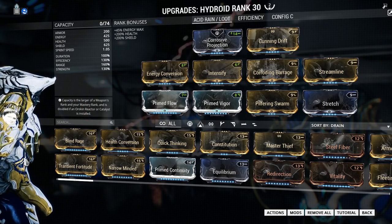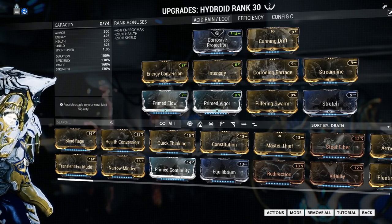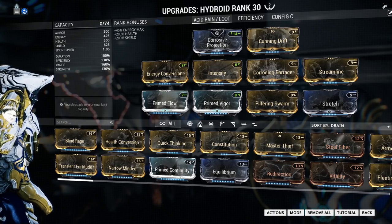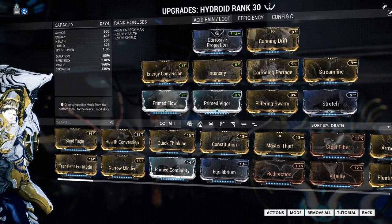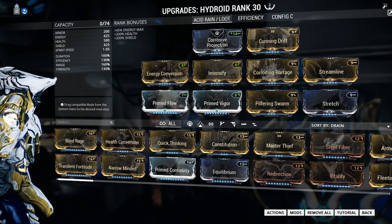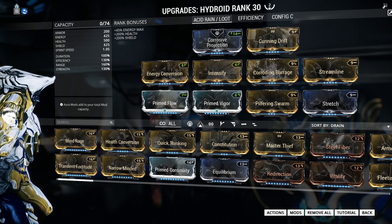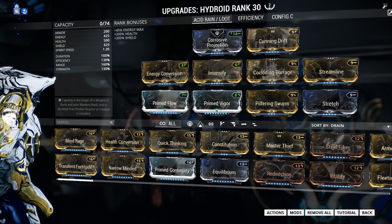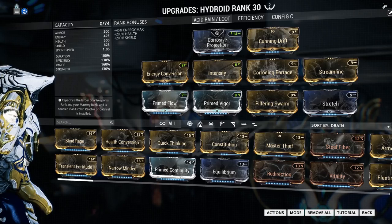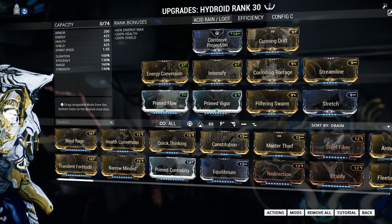I have a straight-up efficiency build, but for this one I like to have Corroding Barrage coupled with Pilfering Swarm. I like to take Pilfering Swarm everywhere — getting more loot is always my cup of tea. Corroding Barrage works well because you can affect enemies while in Undertow, pull them in, and drop acid rain on them at the same time, giving you a double dose of damage over time. You can also shoot with your weapon while the rain is falling, giving you a lot more options.